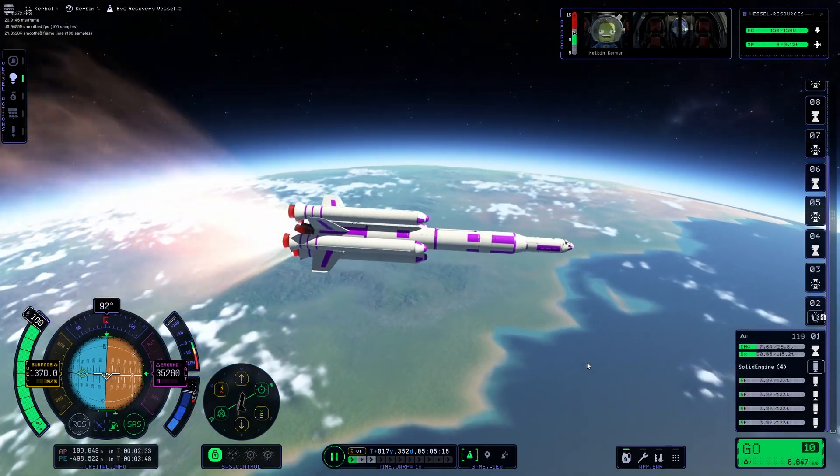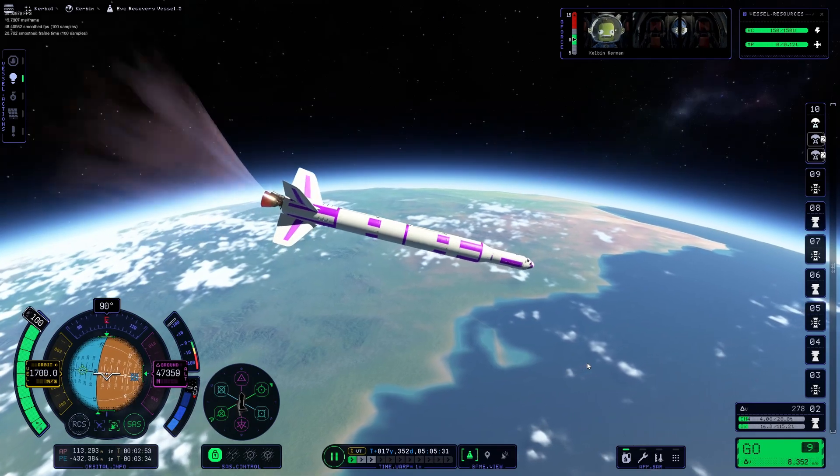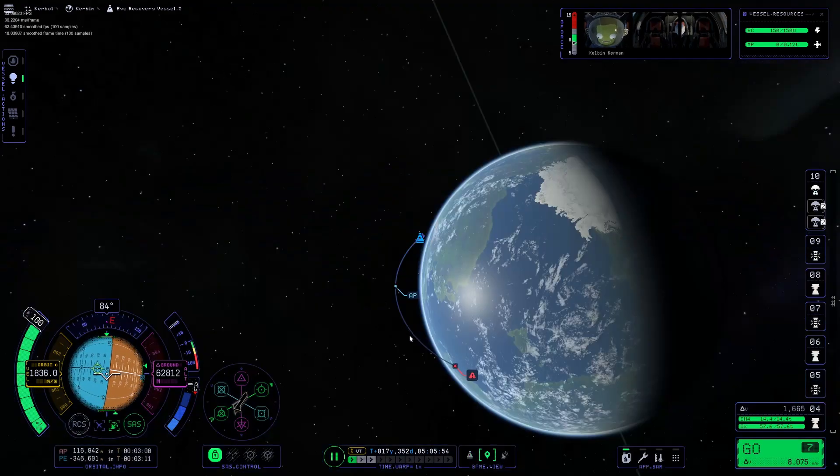Continuing the trend of steep gravity turns in this video, this gravity turn is too steep, so I burn downwards towards Kerbin slightly to gain horizontal velocity.